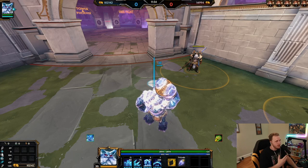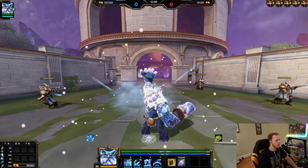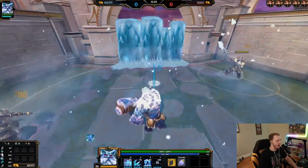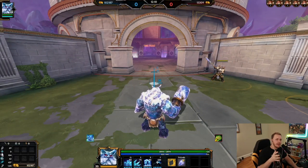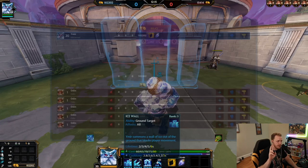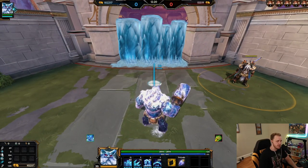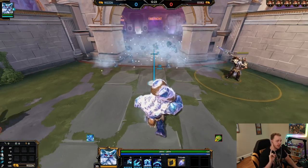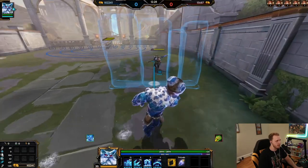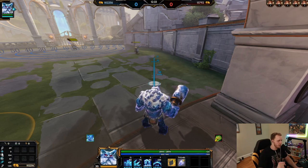Ymir's ultimate is also very good for securing gold fury objectives and stopping enemies from walking away. You can wall off an area at max range, walk up and alt, and they're forced to walk past you or jump over the wall. Ymir's late game is very strong — early game his wall only lasts two seconds, but in the late game it lasts six seconds. Another cool thing: you can cancel the wall. If you get a bad wall placed and your teammate is trying to run through, you can cancel it so they can get through.